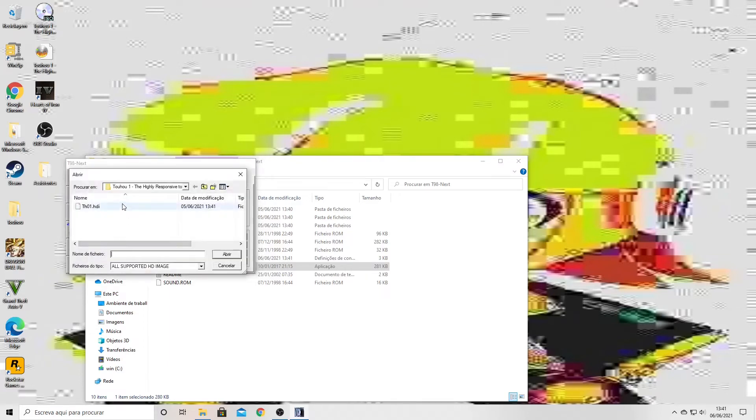So guys, I'm in my Windows partition — it's more of a partition because my computer has two partitions; this one is for gaming. You must download T98-Next, and I'll give a link in the description if I get enough requests. So you click on Next — the problem is it's in Japanese, but I'll guide you. Click on Disk, then HD Drive, click here, and try to find the game. I have the HDI file right here — 'Highly Responsive to Prayers.' You click here, and there we go! Touhou 1!